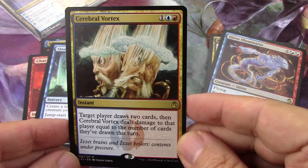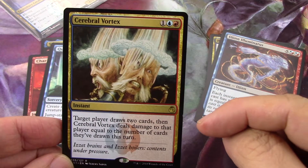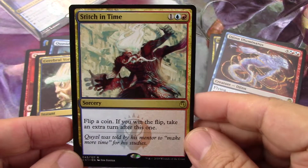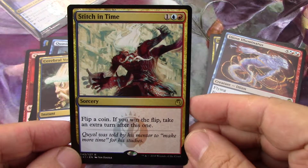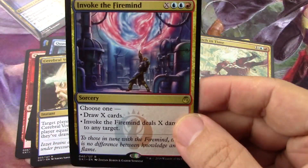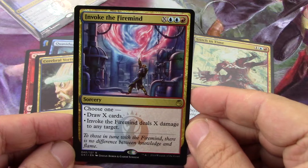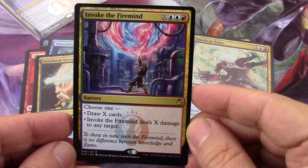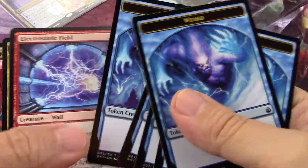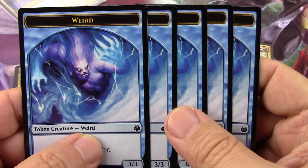Cerebral Vortex is a Ravnica one card — a three-drop instant where the target player draws two cards and you deal two damage. Card draw — we need it, everybody needs it. There's also a coin flip card — if you win the flip, take an extra turn after this one, for three mana. I love extra turns but there are better things to do with that slot. Invoke the Firemind draws X cards and deals X damage to target creature. I'll keep it. Then you've got your tokens — this deck is all about instants and sorceries so it has a large suite of them.